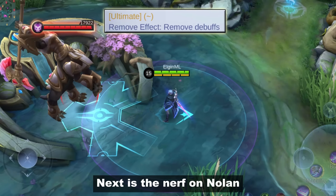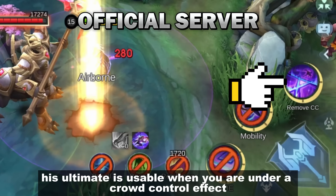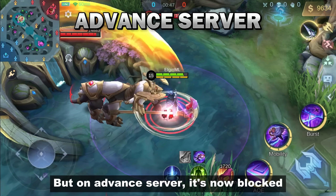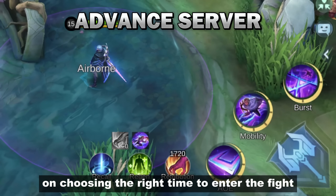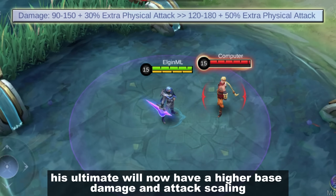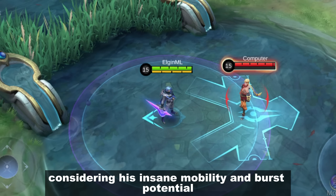Next is the nerf on Nolan. His ultimate will no longer have the Purify effect. On the official server his ultimate is usable when you're under a crowd control effect, but on the advanced server it's now blocked. The developers' reason is that he should focus more on choosing the right time to enter the fight. But in return, his ultimate will now have higher base damage and attack scaling. I think this is fair considering his insane mobility and burst potential.